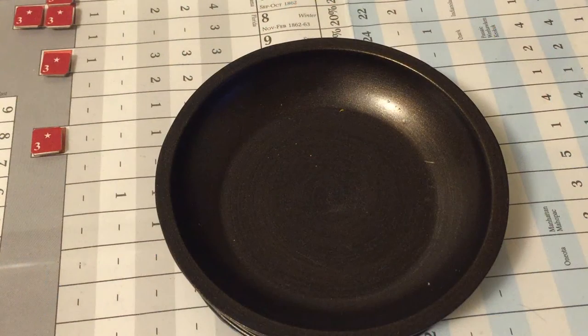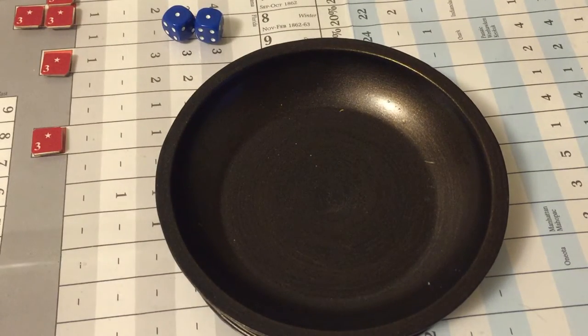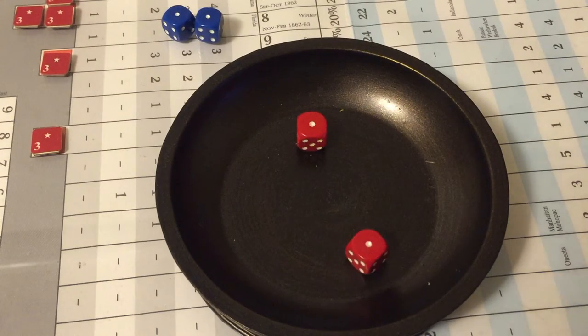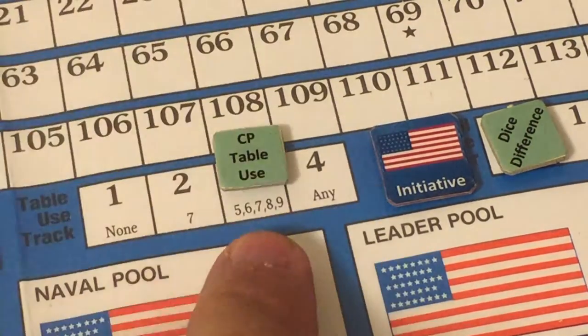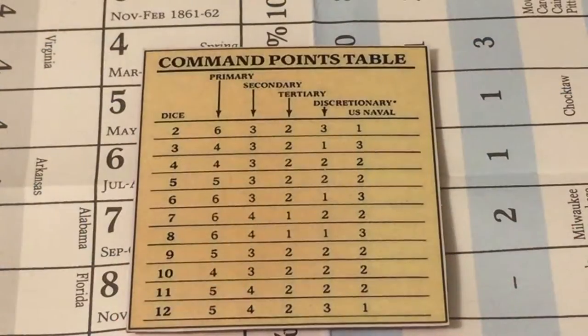Rolling for another initiative round: Union rolls two, Confederates roll two. We must roll for command points again as the turn doesn't end — none of the ending numbers were rolled. We roll on the command points table, moving the marker to box four. Any further identical result by both sides will now end the action phase.